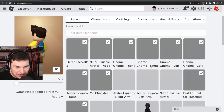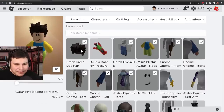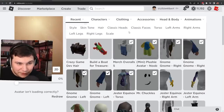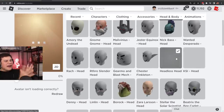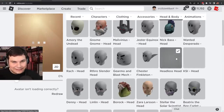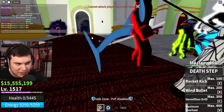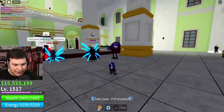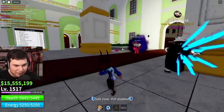First thing first, I gotta take off that back piece. I have a secret weapon — there is something I bought a very long time ago thinking I was probably never gonna use it, but today's the day! I'm gonna go to my classic heads. A very long time ago I bought headless. Now please don't buy this — you're actually gonna have a hitbox, this is not gonna make any difference, it's just gonna make me look even smaller. Headless is like 30,000 Robux. It's safe to say we got pretty freaking tiny from doing this.